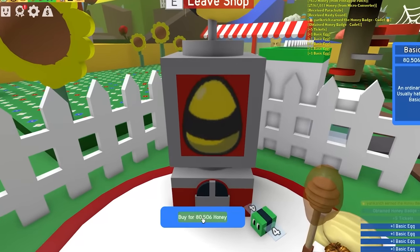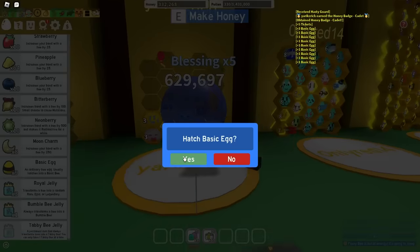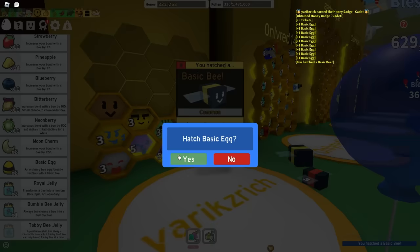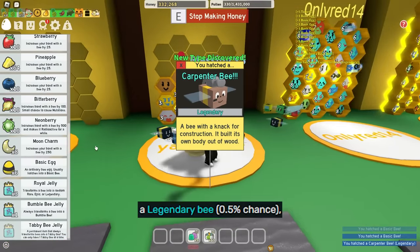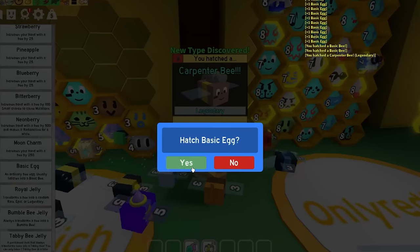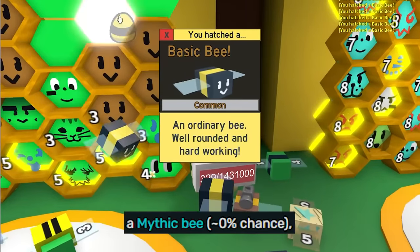So let's buy 9 basic eggs. Let's hatch them — one, two. Yo, what? Carpenter Bee from a basic egg? Huh? Thanks, Sonnet, I appreciate you. That's probably the first time that's happened to me. Imagine getting a mythic bee from a basic egg — is that even possible?